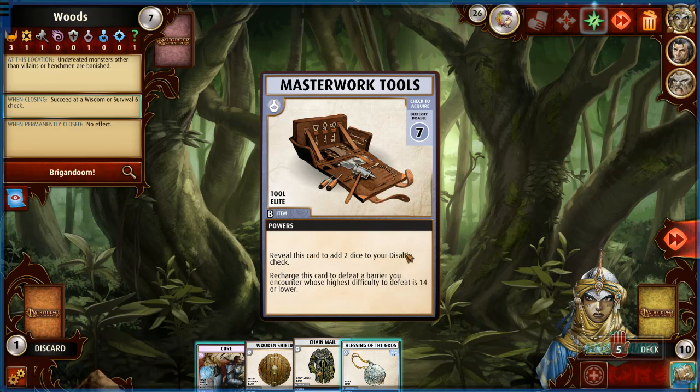Treasure map! If defeated, examine the top card of your location — if it is a boon you may draw it, if undefeated you may banish this barrier. I'll draw it — masterwork tools! Reveal it to add two to disable, or recharge this card to defeat a barrier of level 14 or lower. That's really good.